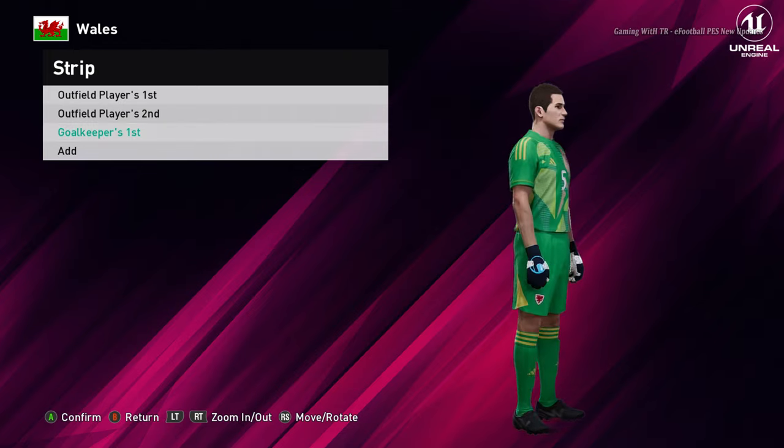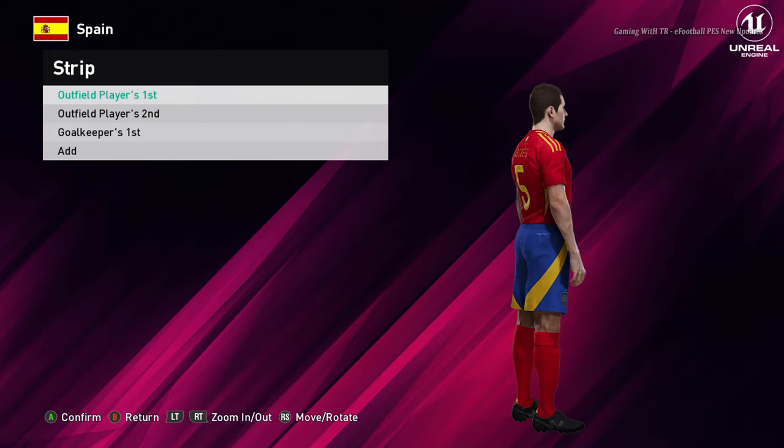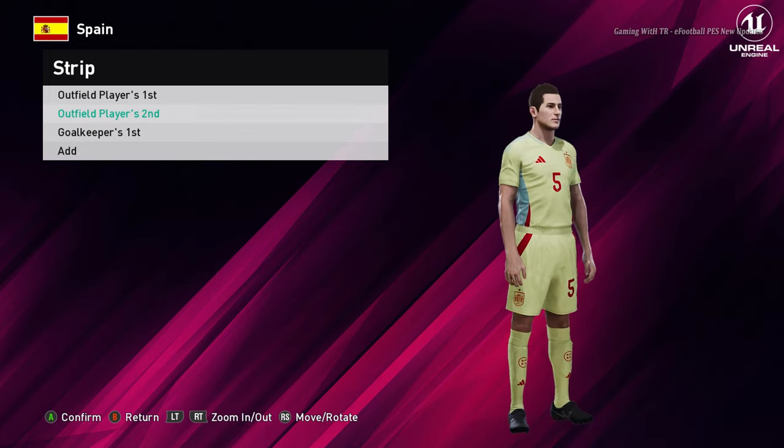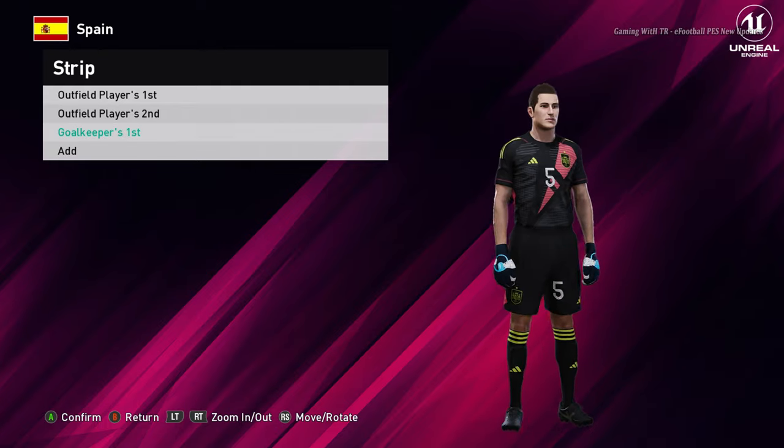Let's go for the next team. Here is Spain — this is the home jersey of Spain. Here is the away version, that's cool. And here is the goalkeeper version.